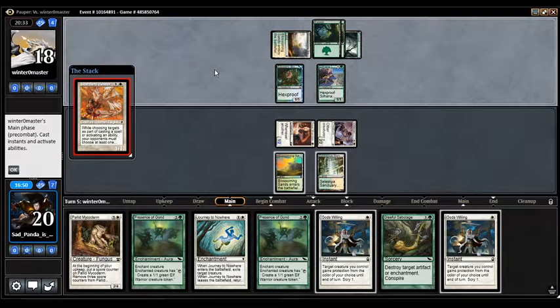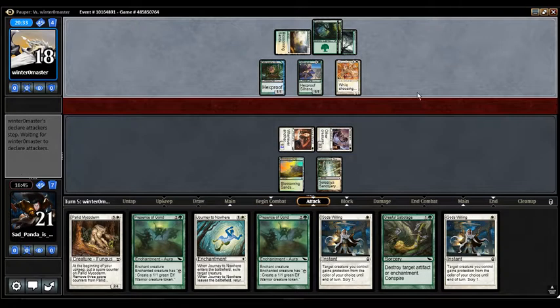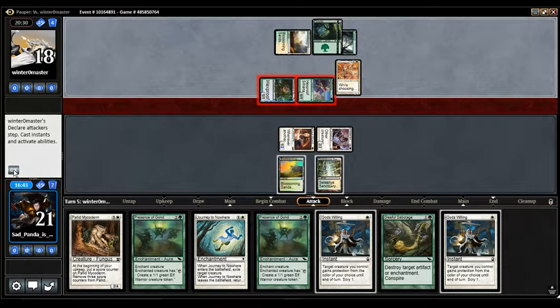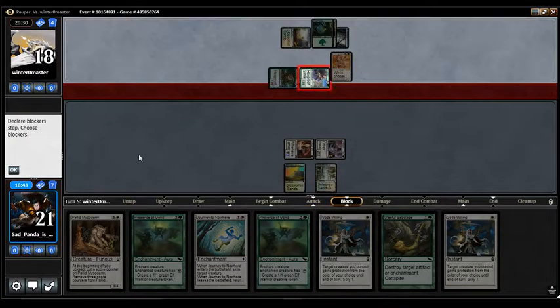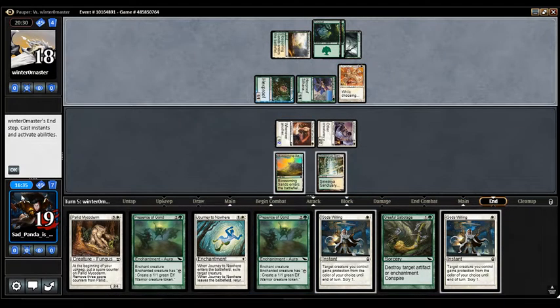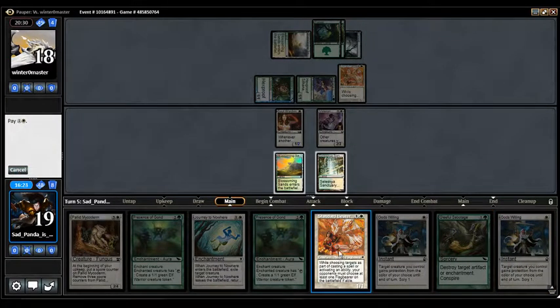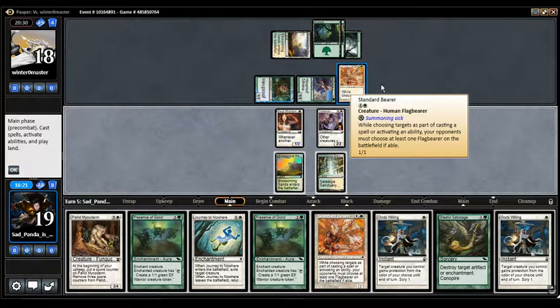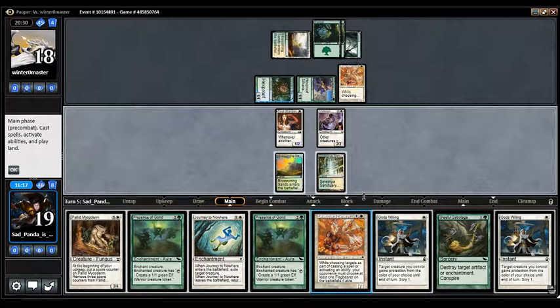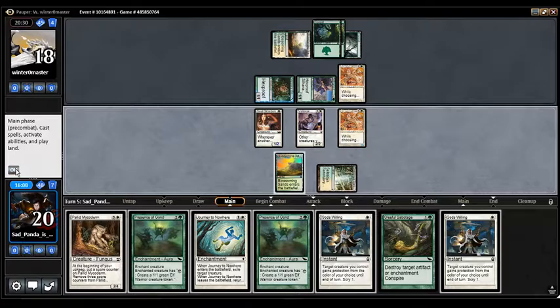I should have known this was going to happen because this looks like the same list that I have. Now we have an interesting conundrum — do we play our Standard Bearer? I think we do, and here's why: they have to target at least one Flag Bearer on the battlefield, either theirs or their own. And if they target their own, we can Journey to Nowhere it and make all their enchantments fall off. So I'm just going to play ours and laugh at them, because our creatures are better than theirs.